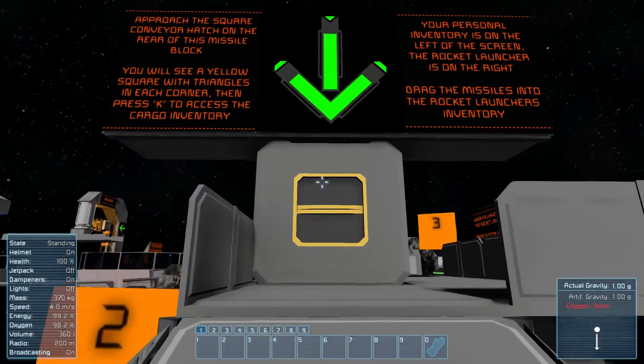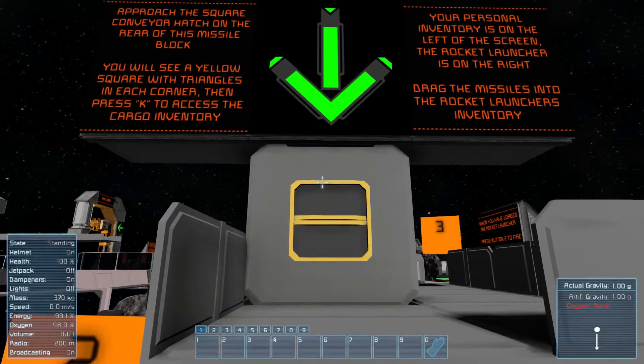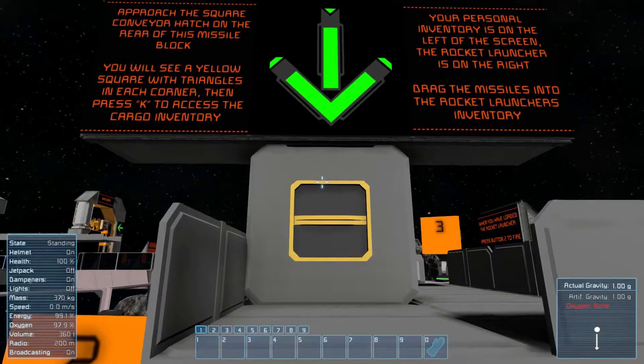Our inventory should be full. Approach the square — the conveyor on the rear of this missile block. You will see a little yellow square.